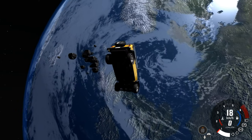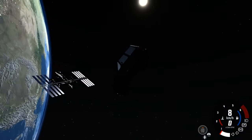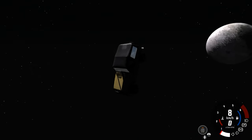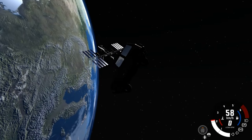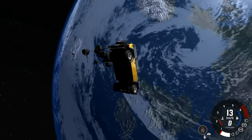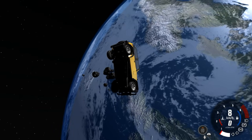The world's actually supposed to be the scale of the real world, as well as the moon in the distance there. Now can you land on them? I think you can, but it takes years to actually make it to them. So it's actually a real scaled world according to the developer.